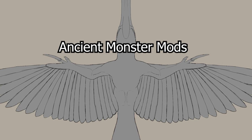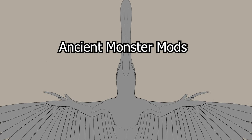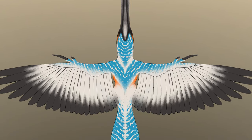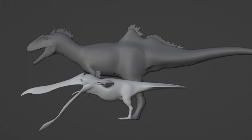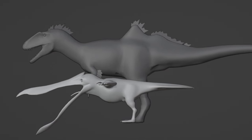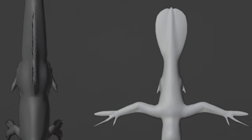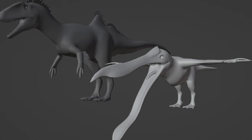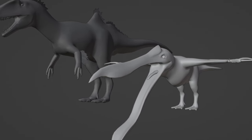First up for ancient monster mods we have the Emperor Fisher. It has a really nice blue, white, orange, and black default skin and it seems to be a little bit smaller than Concavenator. Its beak is actually about half the size of its body length, which is kind of crazy. It makes me think it's going to feel sort of like a seagull role where they try to eat things that are way too big for them — could be pretty fun to annoy people with.